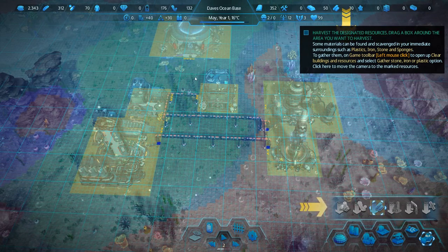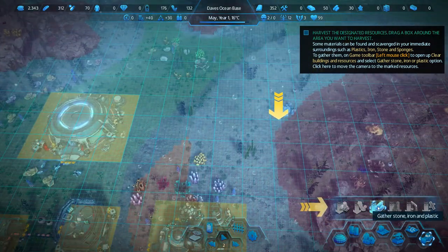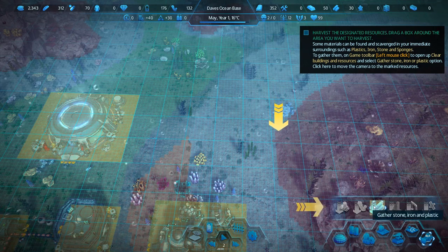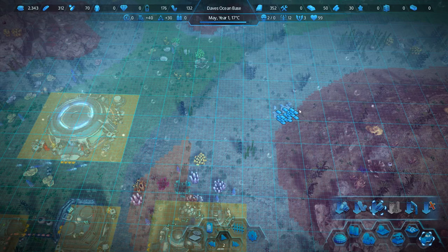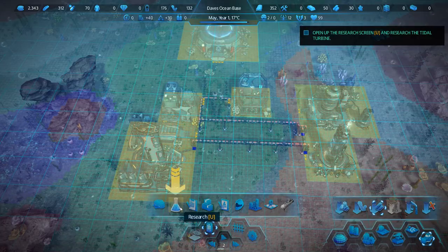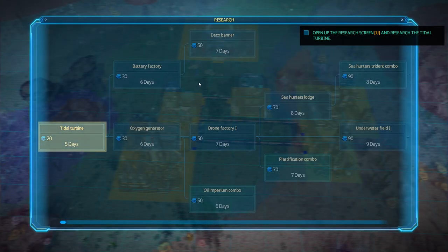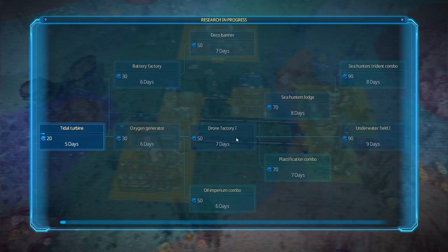We're encouraged to gather stone, iron, and plastic. Can I just draw a box around things? Apparently we can. And now we're going to research stuff - tidal turbine. Well, that is just very, very fun to say: tidal turbine. Oh, we can't go right to decoratives - I'd love to go right to decoratives if we could.